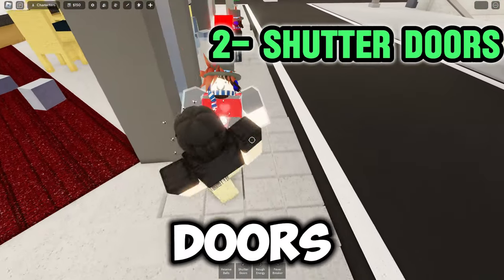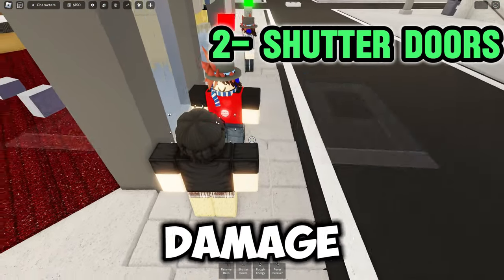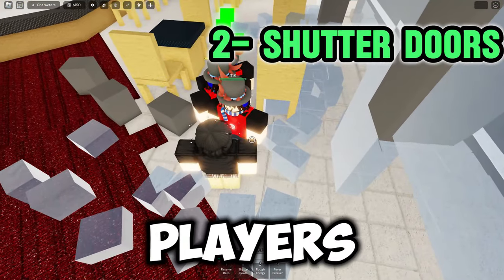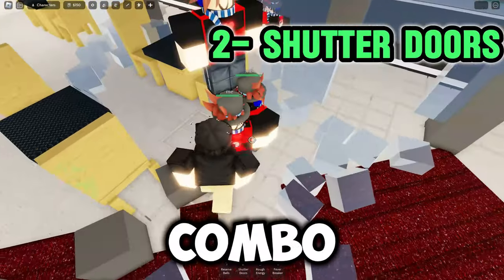Next up is Shutter Doors. You summon two shutter doors that damage and stun the opponent. It can also damage multiple players at once and is perfect to combo extend with.